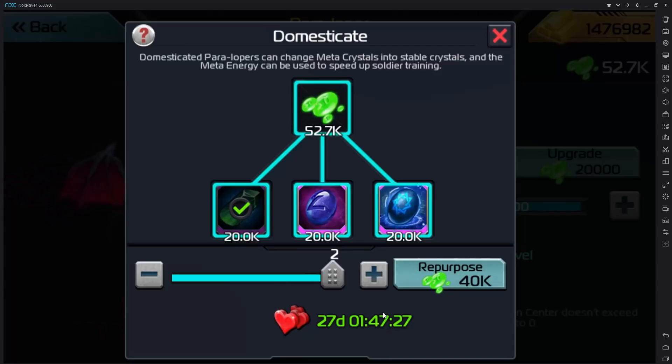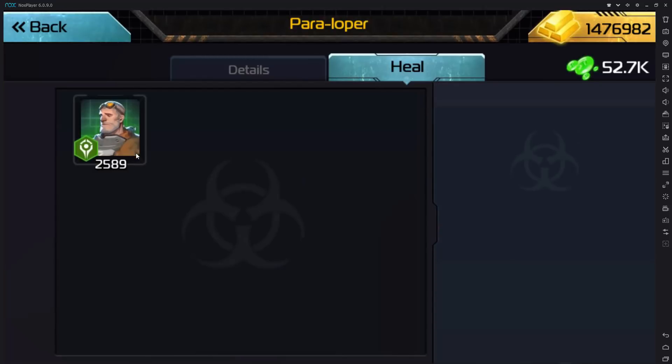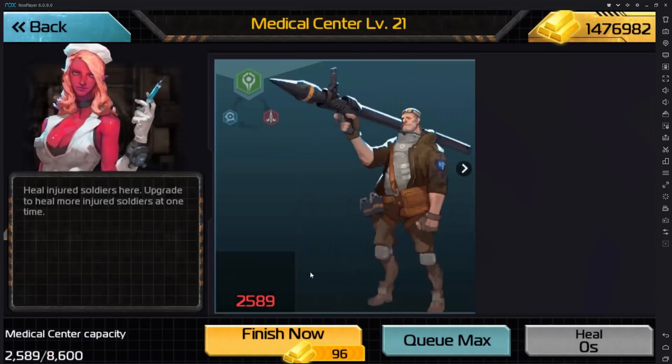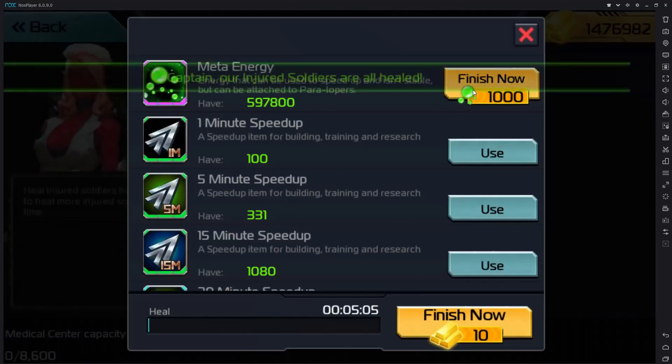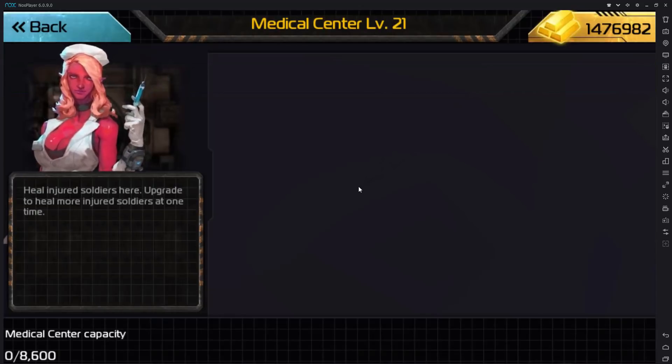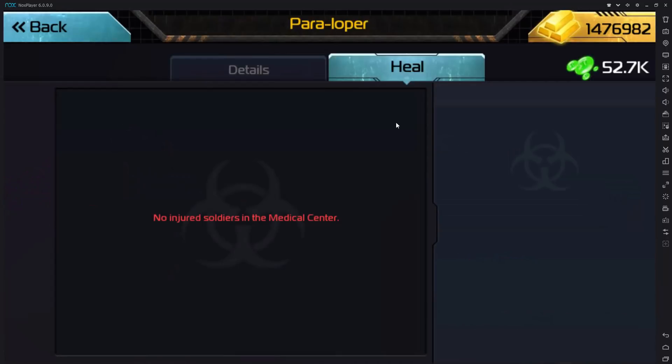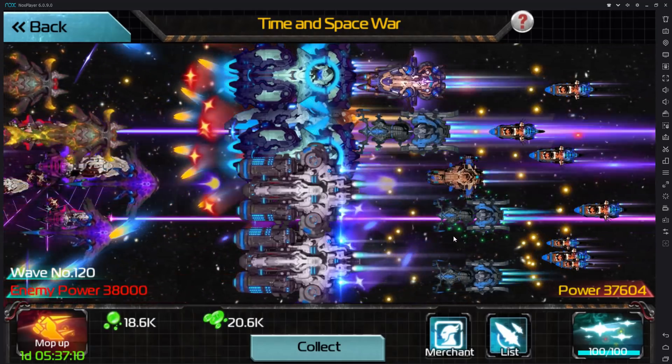My advice is to hold on to your domestication potion, rack up all those coins, and then once you're ready for your next upgrade, that's when you want to domesticate your dragon and convert. Just to repeat, because this is very important: the healing function in the Paraloper tab is different from healing troops in your medbay. Speeding up troop healing in your medbay uses meta energy, and you can only use meta energy when your dragon is domesticated. But when you go into your Paraloper function and try healing there, it costs crystals — not meta energy. So be careful.